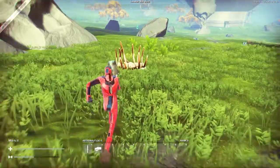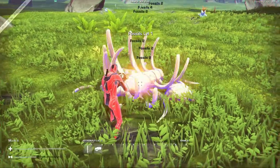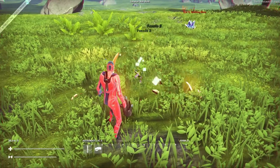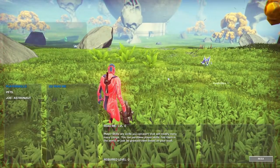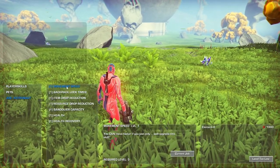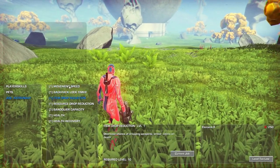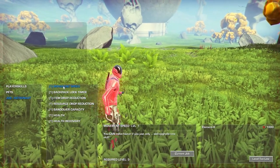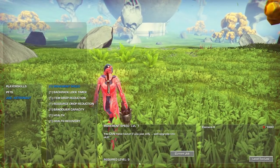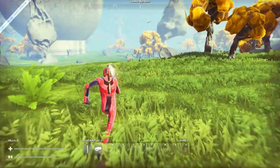I'm assuming they'll add some sort of functionality in the future where you'll have a menu you can open up. Right now there's not much of a character menu. But if you press K, it does open a player skills and pets menu. If you click on your job 'astronaut,' you've got a couple of different skills you can unlock. Movement speed is the first one, but you have to be level 5 before you can get it. There are also a few other jobs you can pick up on a different character.